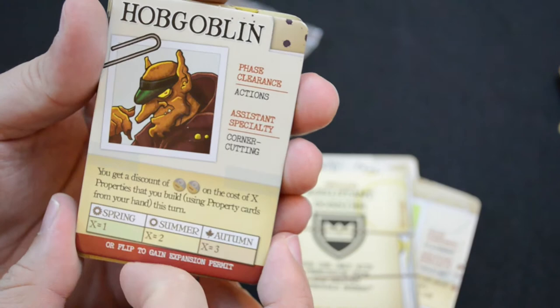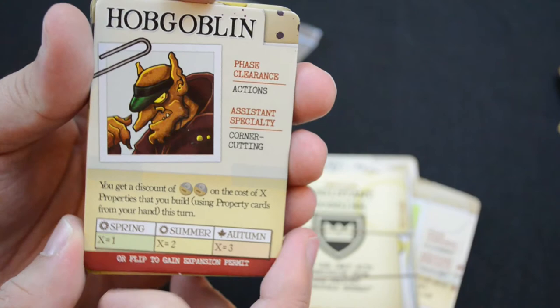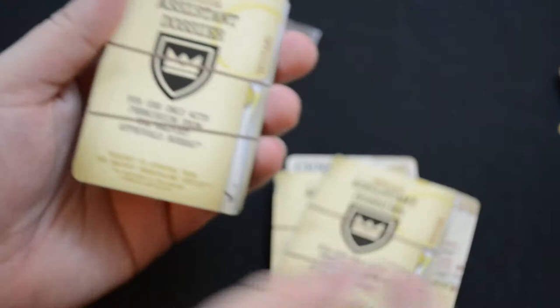The hobgoblin's specialty is corner cutting. He allows you to get a discount of either one wood or one stone twice on the cost of X properties that you build when using property cards from your hand that turn — where X is one in spring, two in summer, and three in autumn.